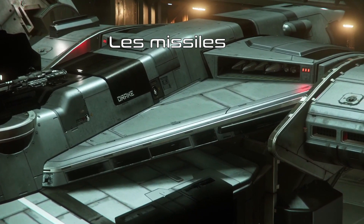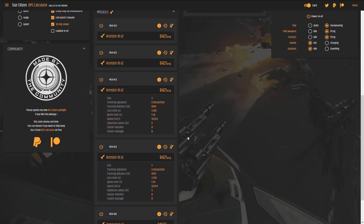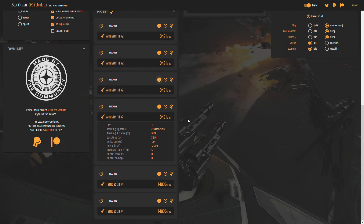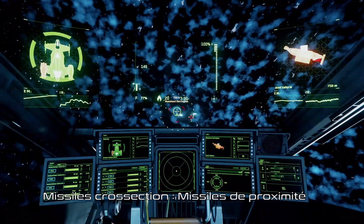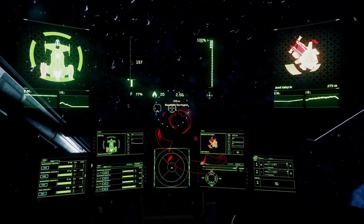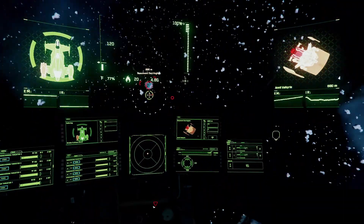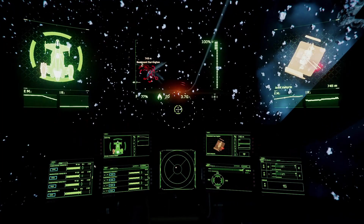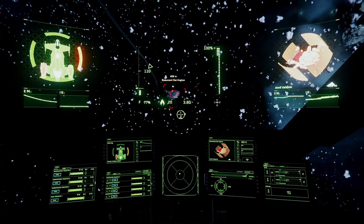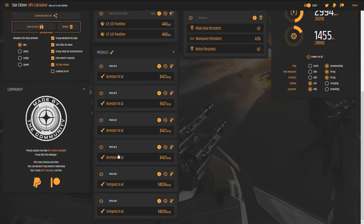Finally, the missiles. By default, the Cutlass Black carries 8 size-3 missiles — the Arrester 3 — mounted on size-4 racks, and 8 size-2 missiles — the Tempest 2 — mounted on size-3 racks. In Star Citizen there are 3 guidance types: infrared, electromagnetic, and proximity. Note that components can reduce your infrared and electromagnetic signature. Proximity missiles are very effective, and fortunately all the Cutlass Black's missiles belong to this category — countermeasures have more difficulty stopping them. A tip: always launch them close to your target to give it no chance.